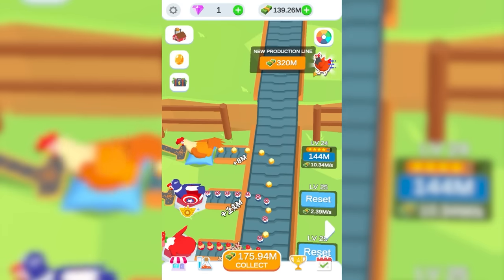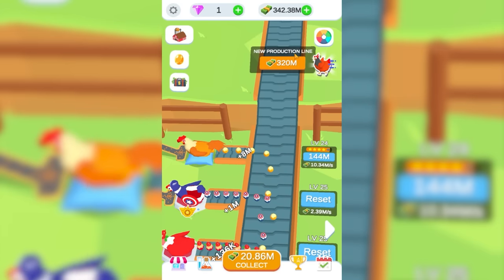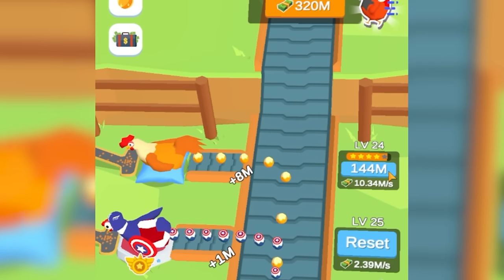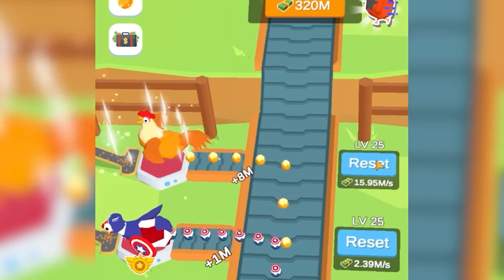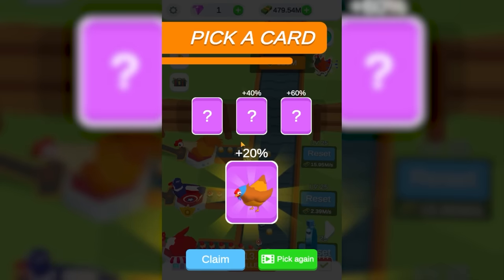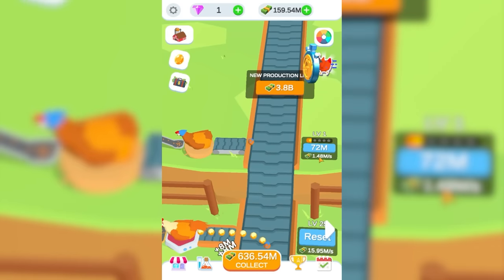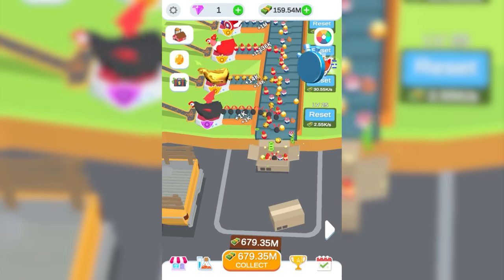If we get another 320 million — which we actually already have — we can get a new production line. But before that, I want to upgrade this to level 25. That'll take it from 10.3 to 16 million a second. So we're going to open a new production line — plus 20% for this one. Long story short, that gave us this chicken, which starts out producing 1.5 million a second.